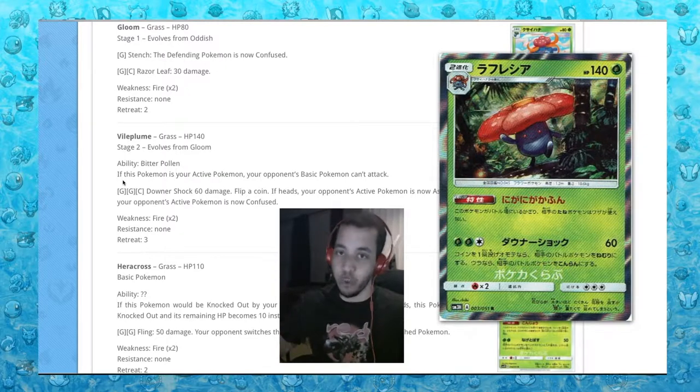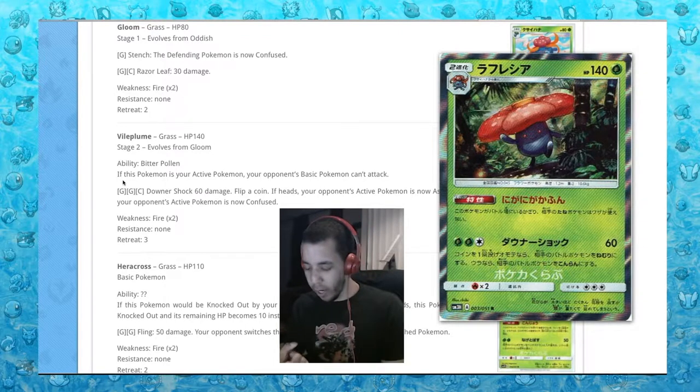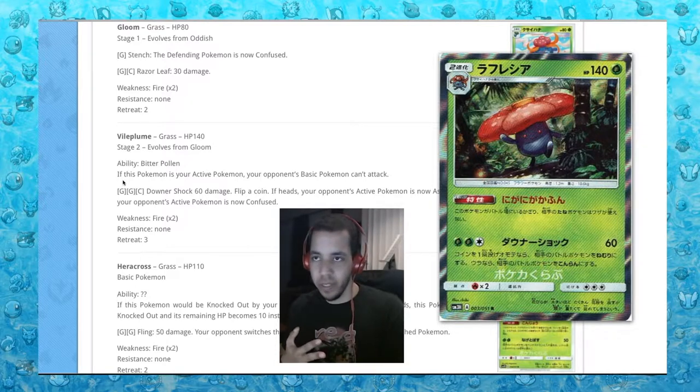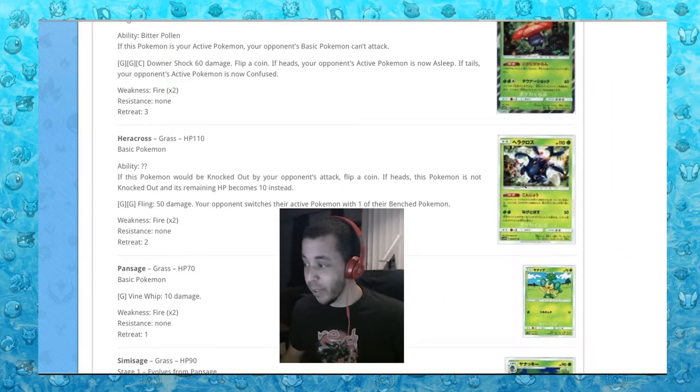What is a Drampa when you have this card? What is a Darkrai? All of these other basics - thinking about the decks that are used - what is a Lapras? Obviously you can still hit it with Garbodor, you can still use Sylveon, Umbreon, all of those. But Vileplume is back - why is Vileplume always the one?